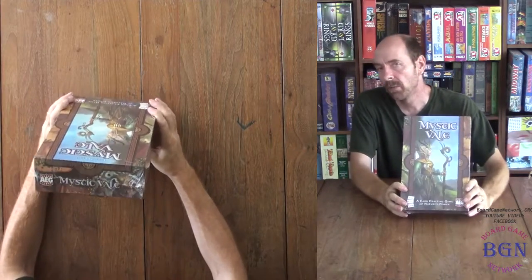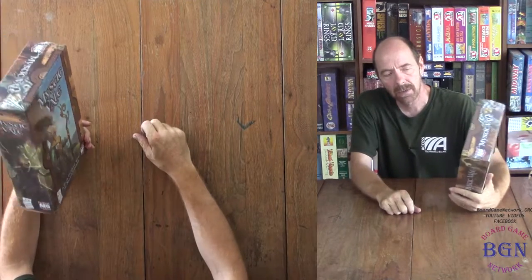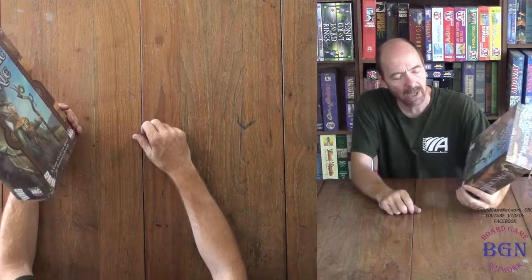Welcome to the Board Game Network. This is James Deckard here, and I'm going to be unboxing this game called Mystic Veil, designed by John D. Clare. It's a card crafting game of nature's power, put out by AEG.